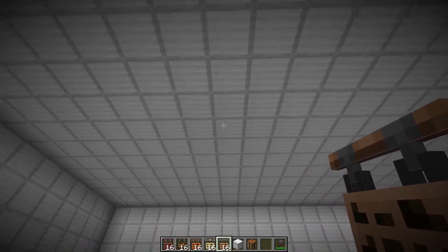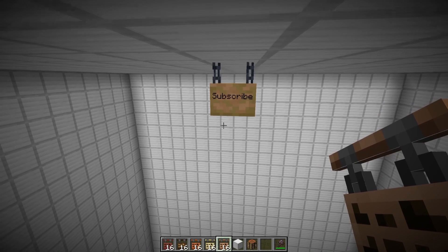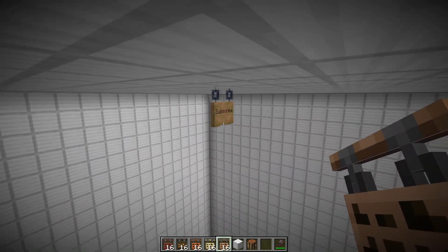The second way to place them is on the ceiling. If you just place them regularly like this, you will see that now there's not a bar on top, but there are two chains hanging from the top of the sign. You can put in your text right there — and this is the second way to place them.